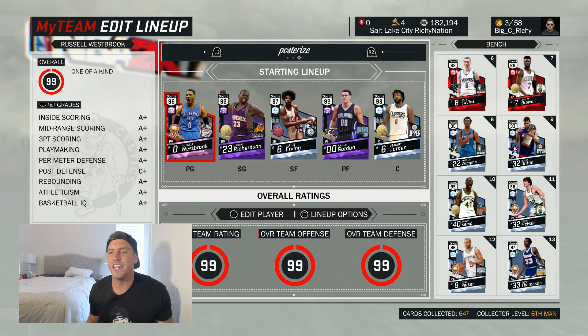People love just running up and posterizing. Put it on a canvas, frame that picture, put it on the wall. Posterizer, baby. Throwing it down hard style. That's the key focus here. All these guys have Hall of Fame Posterizer.